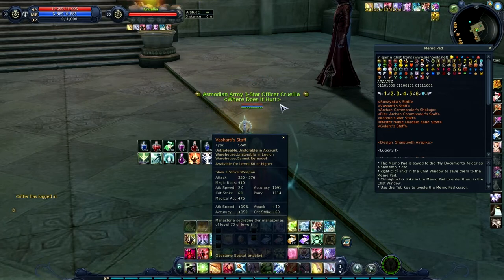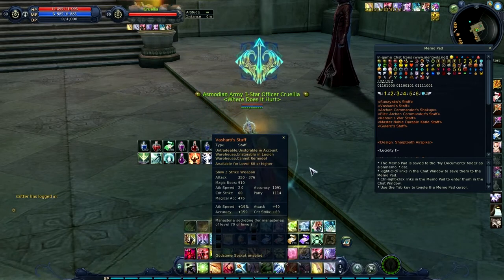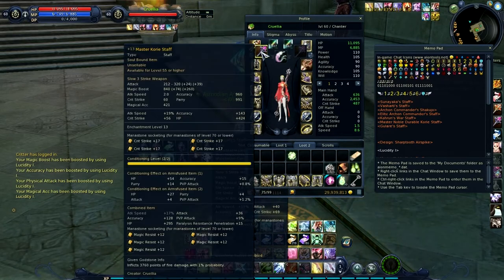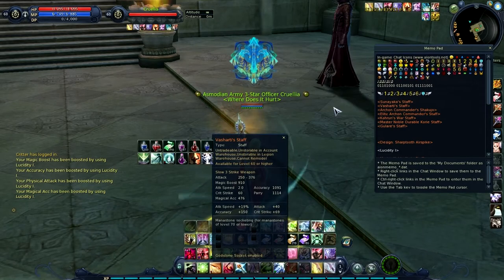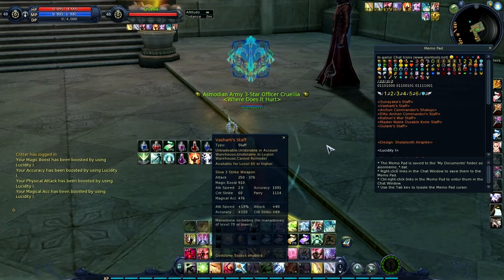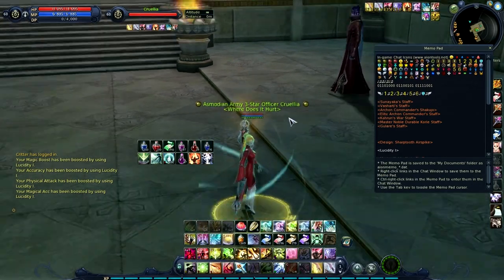Next is the Vashadi staff. This one is equally nice — in the main window it's got the same exact stats, but in the secondary window you get accuracy instead of HP. That's not a bad thing because, for example, I have 2453 accuracy with a gold weapon; with this you could get like 2600, and when you're beating on a block cleric with that much accuracy it might be really nice. This is equally as good as Sunayaka's, maybe even better. However, this one is way more feasible because you can farm it endlessly. Definitely the staff you should be aiming for in this patch — it's the most feasible and it's a really nice staff.